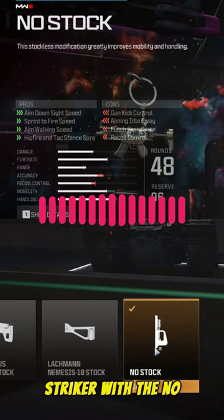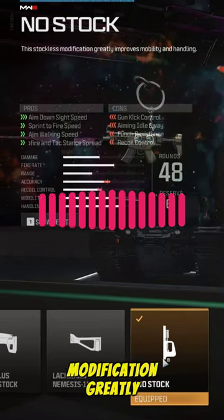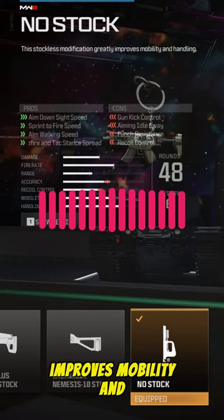First, equip your striker with the no stock attachment. This stockless modification greatly improves mobility and handling.